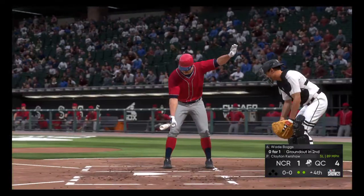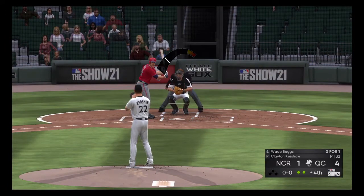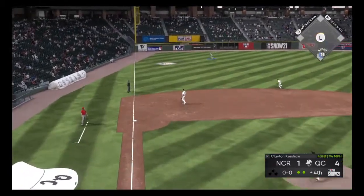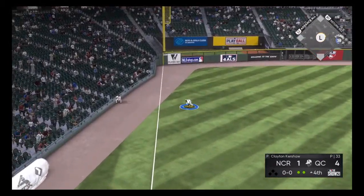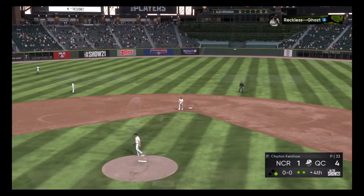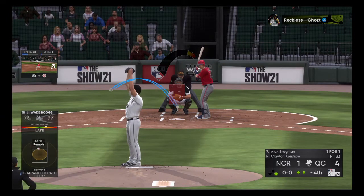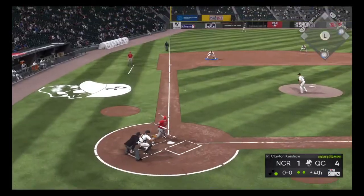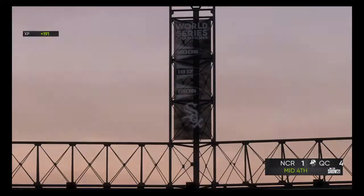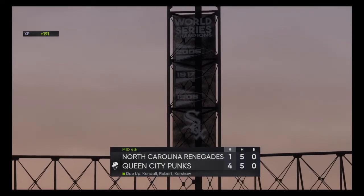That'll bring up Wade Boggs, 0-for-1 with the ground out in the second. First pitch to Boggs — swung on, fly ball to left. Robert coming in, dives, off his glove and can't get it. Boggs will stay at first. Good effort by Luis Robert. Now Alex Bregman, who has the lone RBI for the Renegades. Here's the pitch — ground ball to the third baseman, he fires to first in time. Third baseman Machado fires to Mercedes — that'll end the fourth for the Renegades. Going to the bottom of the fourth.